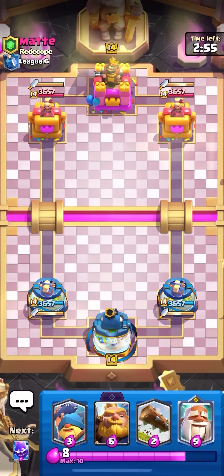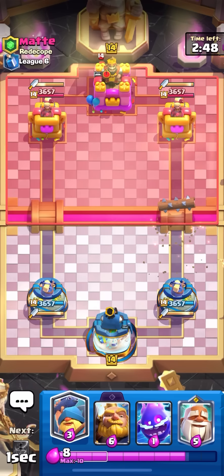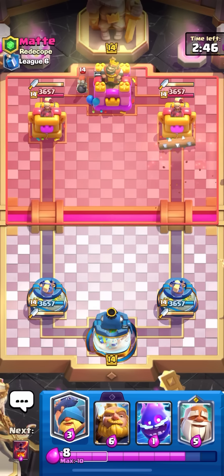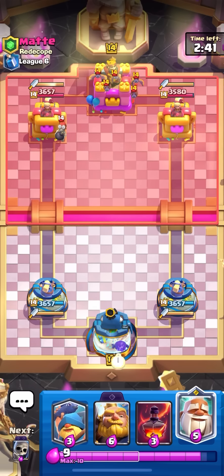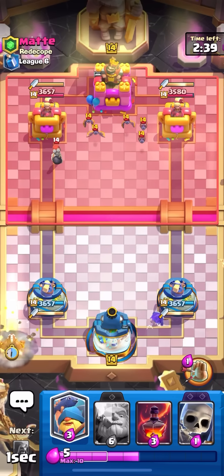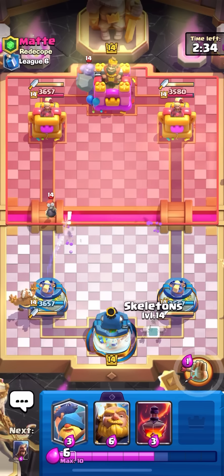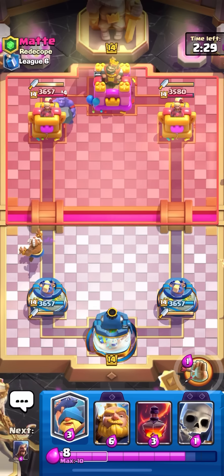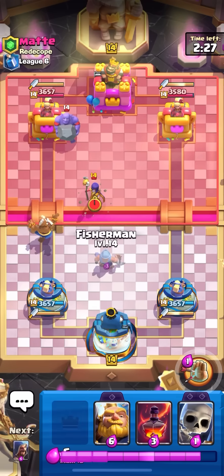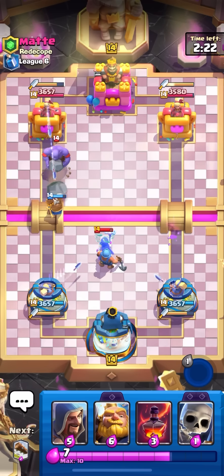Deck number four: Monk RG. Monk came out of nowhere but people figured out it's really good against Dagger Duchess. If you get the full reflection on the Dagger Duchess you get like five to six hundred damage right off the bat for just one elixir — so broken. I'll monk in the back corner. My dagger should take care of the bomber. Bowler in the back — this could be any deck. I'm definitely going to pop my ability.